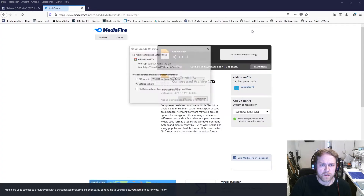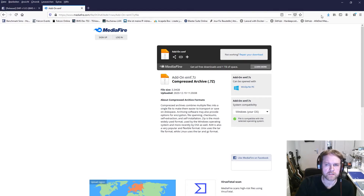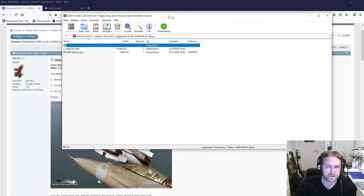The installation is done. One thing about installation itself: most theaters or main theaters come with an installer, so you download an EXE file and it installs everything itself. In this case it's a ZIP file, as you can see.